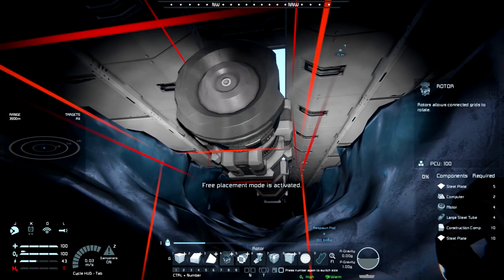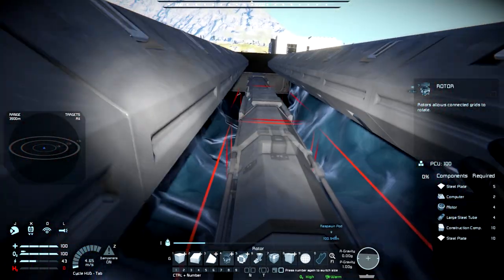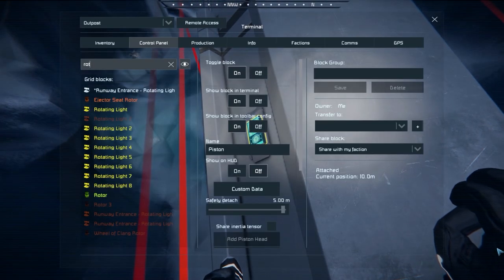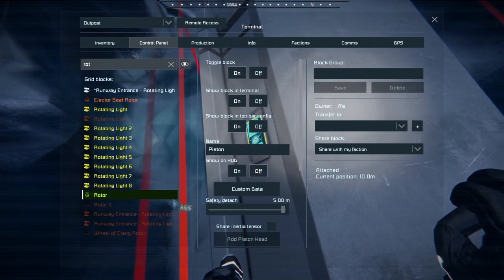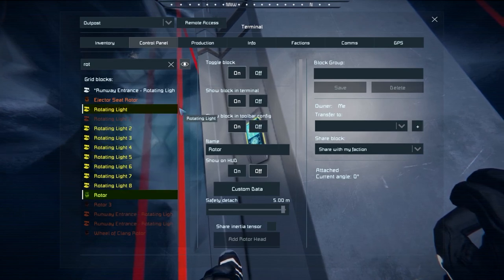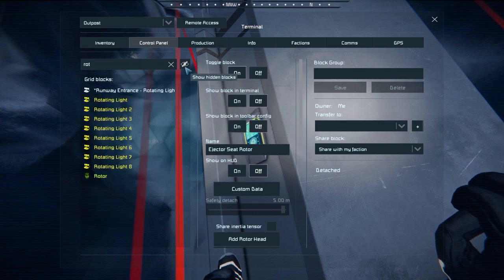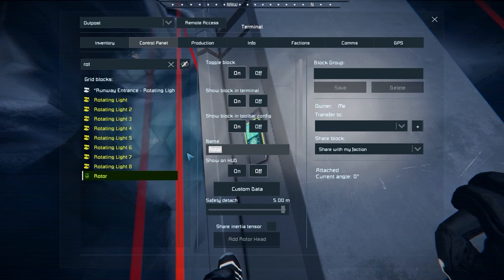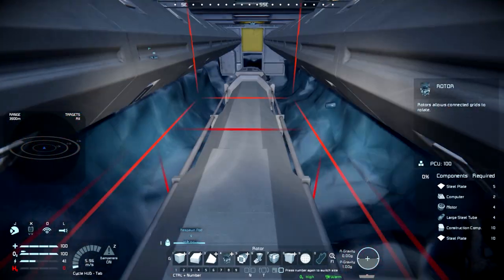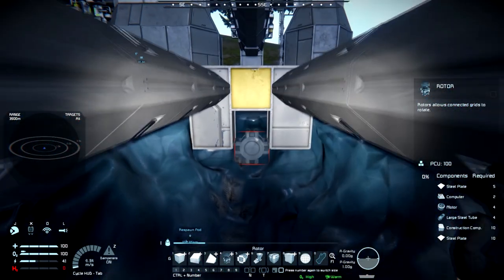We are going to do a rotor — we'll call this our cargo rotor. We are going to eject the head off of this, put a small grid head in, and then build a small framework up.